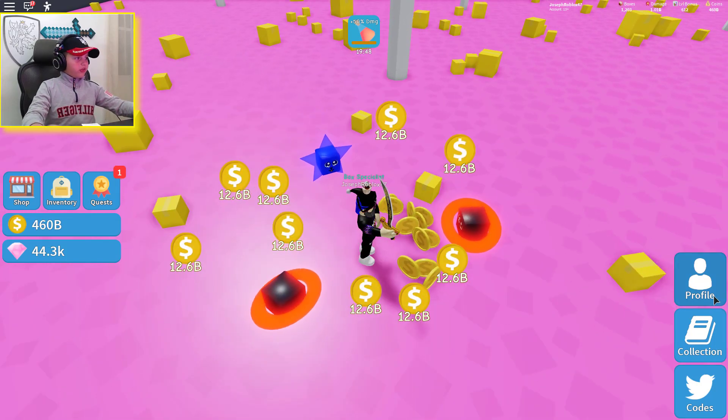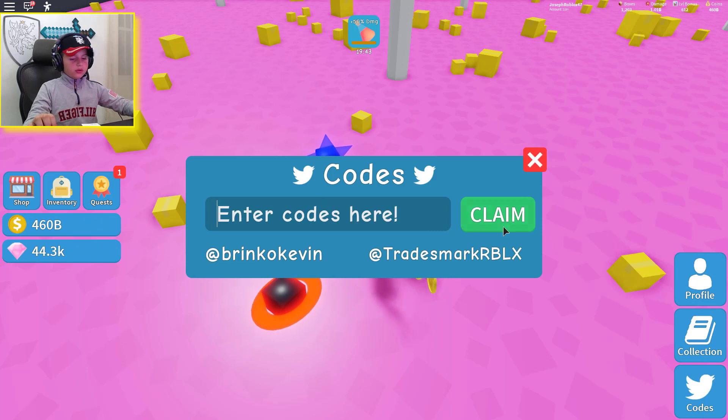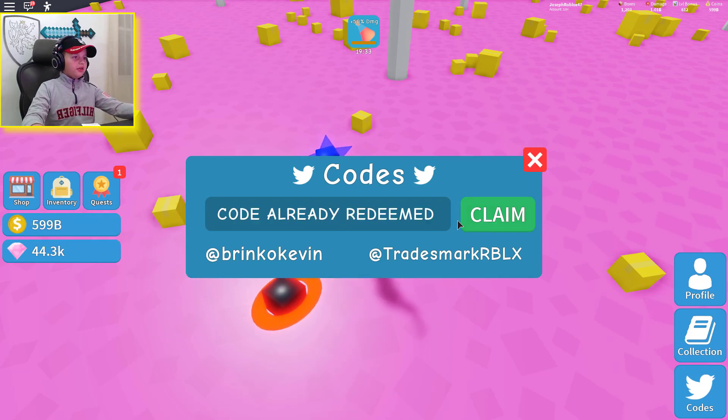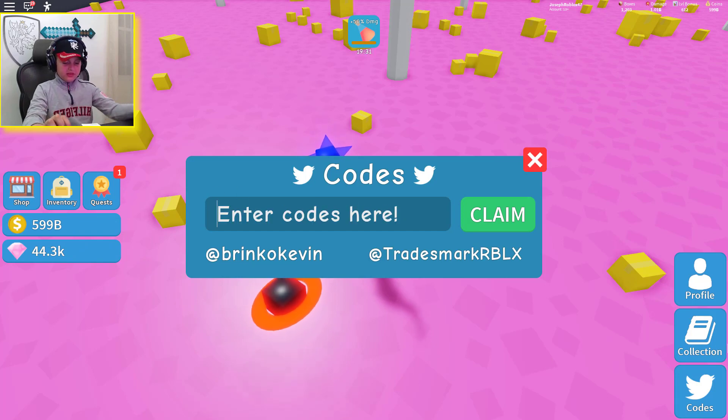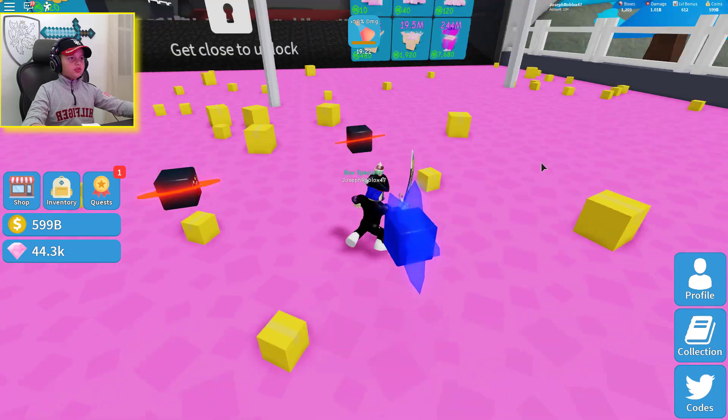Yeah, we used to get coins on that one. Unicorn — Sophia! Use code guys, I think it might work because I haven't played this in a while. Sophia, yeah okay. Ninja — robzy, ninja! All right, color — didn't work.